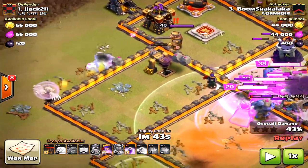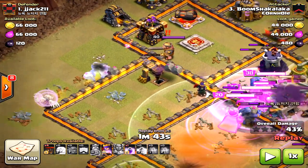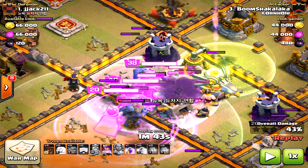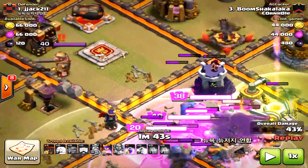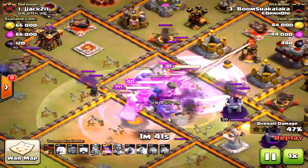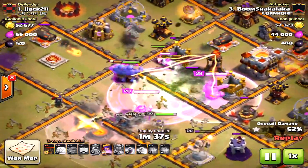Because of that, danger can arise. Look at the healers over there to the west — very nicely done, he's got two healers on them with a bunch of bowlers that will take care of the king. If the king had gone to the core, the army — the king in the middle, the bowlers, and the Grand Warden — would have drifted towards the west compartment and not hit the inferno tower.